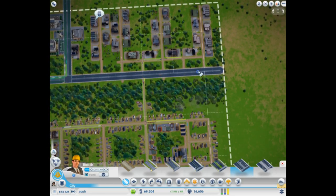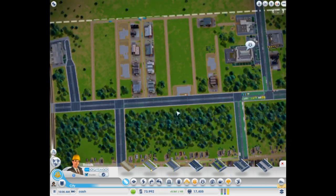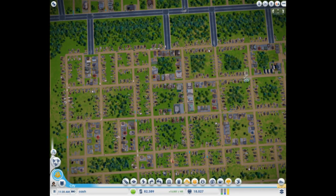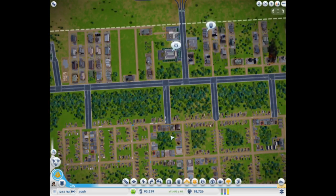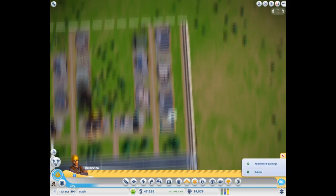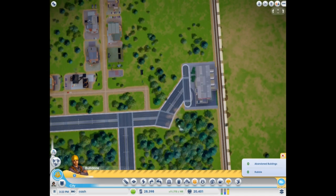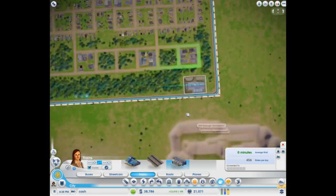The next two ways to get tourists into your city are airports and boats. Boats actually have the potential to import more people than any other means of transportation, but you can only put them by water, so that's not very relevant to this scenario. I tend to have a lot of trouble getting anyone in via boats — it seems like boats do well for commuting from one city to another to work at jobs, but not very well at bringing in tourists. Trains work so well, why bother with boats?